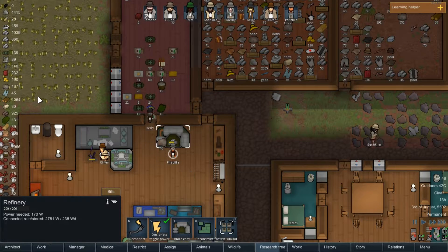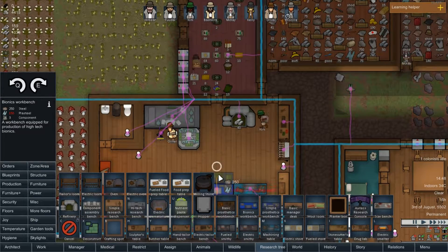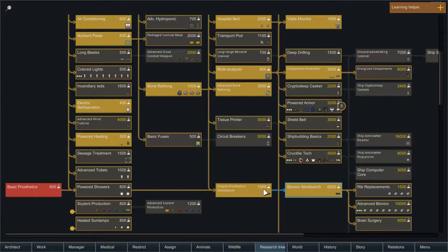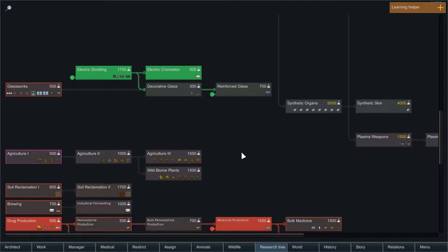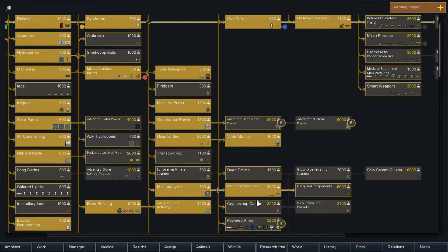We currently have 45 plasteel, so let's see how much she makes by sacrificing these two resources. Oh, we got a lot — we just got 60 plasteel! Okay, so let's go to the bionics workbench — that's going to take 150 plasteel. Once she's done with this batch we can build the bionics workbench, turn that simple prosthetic into a bionic one, and then we'll be laughing. Did we get research for medicine production here? I don't think I see it — I'll look through the research tree.